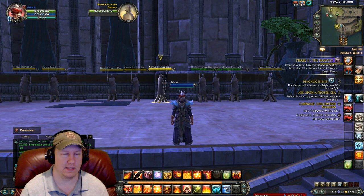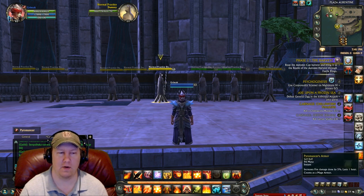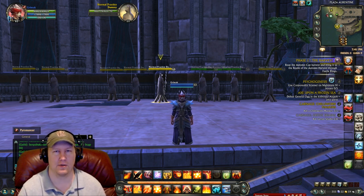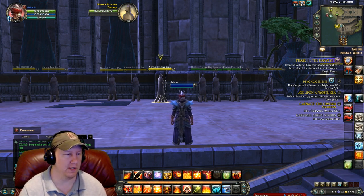The only buffs you'll have are Pyromancer's Armor and Nedra's Might, plus any guild or planar buffs you want to add. Now let's go into the macros.